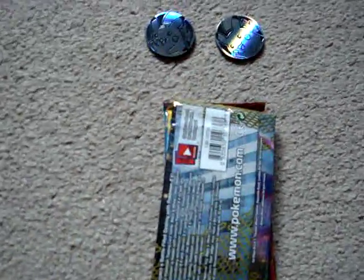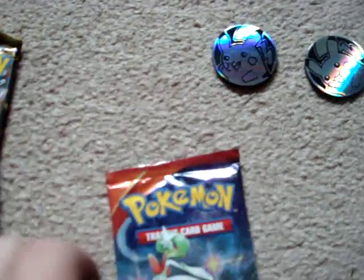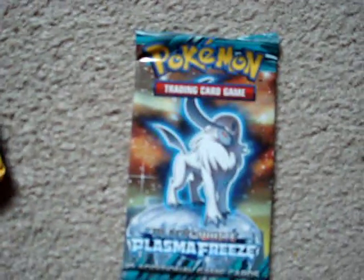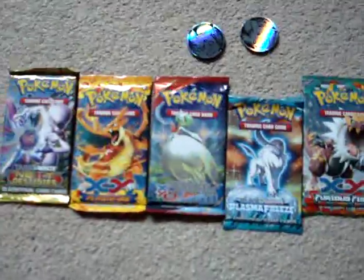So we've got a Black and White Next Destinies pack, we've got Flash Fire, we've got a Primal Clash pack, Black and White Plasma Freeze, and like I said on the front one, we've got a Furious Fists Pokemon pack. So those are the five packs in this box.